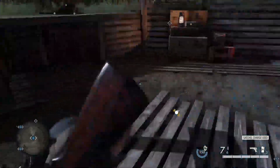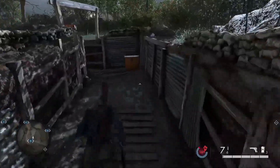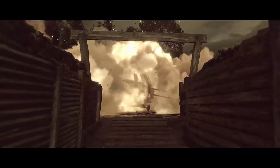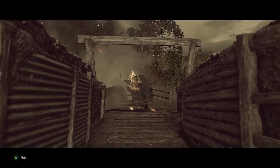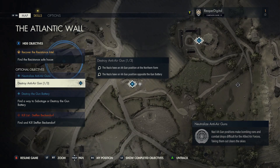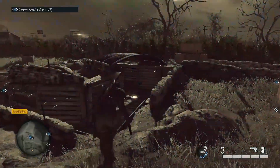Each anti-air gun has a satchel charge next to the actual anti-air gun placement. A good tip is to make sure you use your focus and it'll spot out where the satchel charges are next to the anti-air guns. There'll be a yellow square when you're in focus.